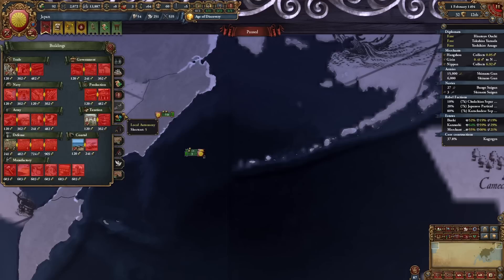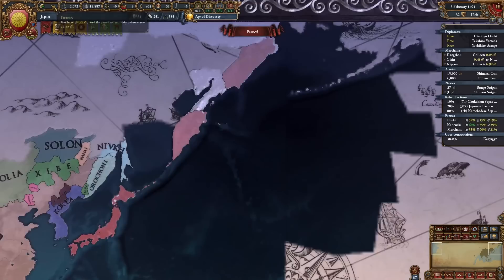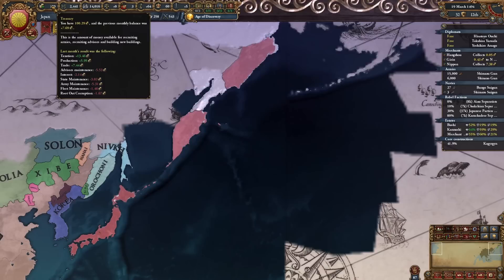Once again I will check because of autonomy - I will decrease all of that just for money reasons. You should always try to keep your autonomy low, and now that you have the money and the manpower to actually take care of your rebels, this should be fine. Money-wise, do we look good? Nearly eight ducats now - that's very good.